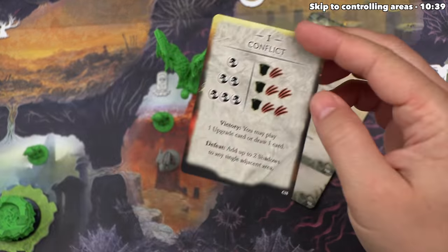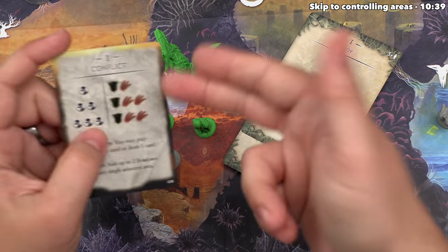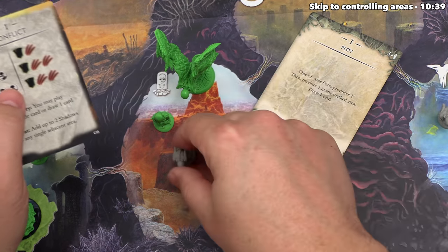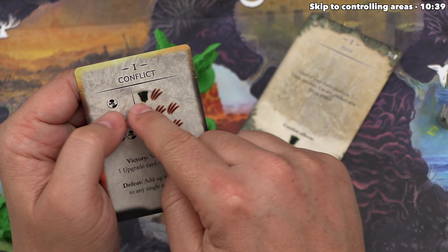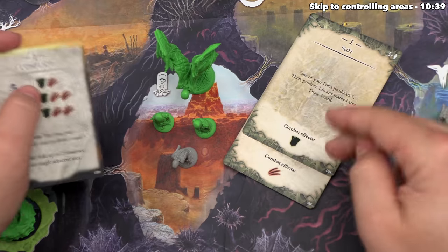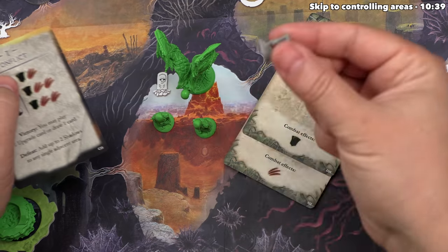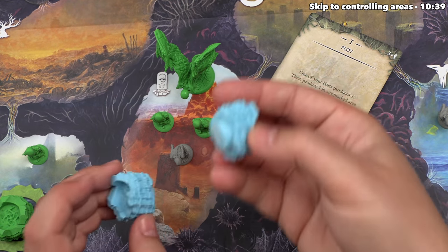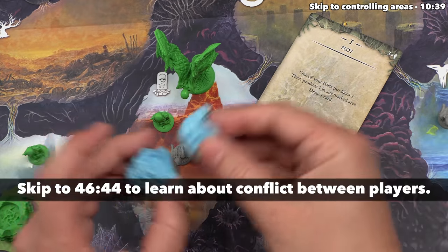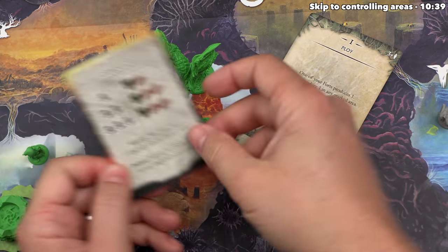The conflict card has rows based on the number of shadows in the conflict — one, two, or three shadows. There is just one shadow here, so we look at that row: one defense icon and one attack for the shadow. We played one defense and one attack. Every defense absorbs one attack, and every unabsorbed attack eliminates one opposing follower. We each did one damage and each absorbed it, so we don't actually remove any figures.